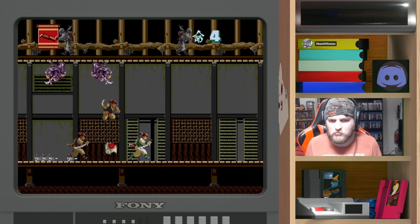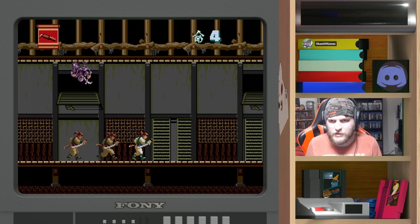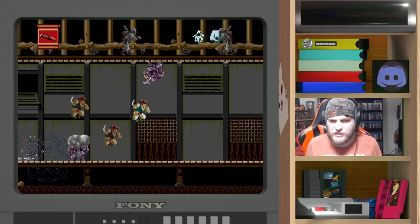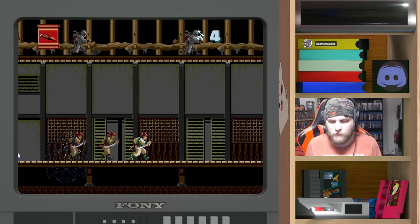Granted, there are things that can really mess with you. There are enemies that have instant kill attacks. I think those charges that these randomly appearing ninjas have are instant kill, for example. You gotta be really careful to not get hit by them.